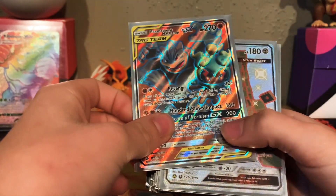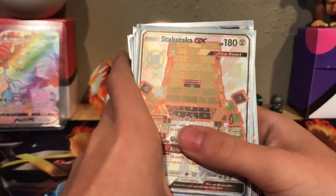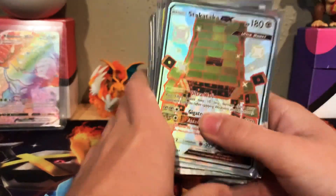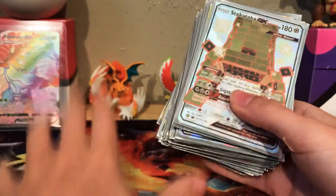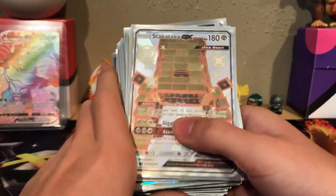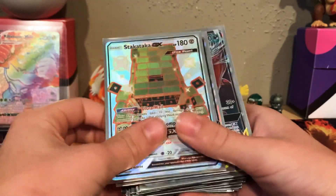Marshadow and Machamp Full Art Tag Team card. This one — if you guys know the Hidden Fates set, you can see that's our play mat. It was from the Ultra Premium Collection Box, and we do have the figure toy it came with. And one of the cards you pull out of it — a Shining Stakataka Ultra Beast GX.